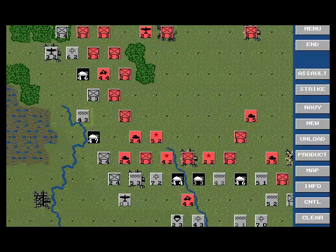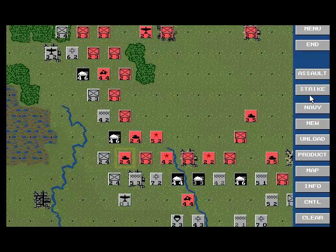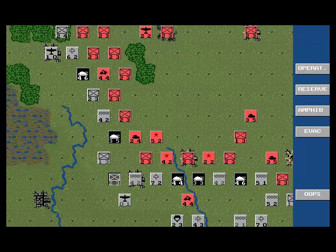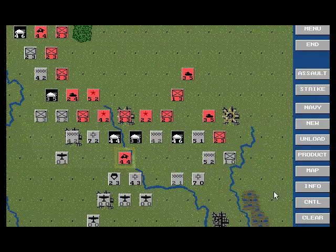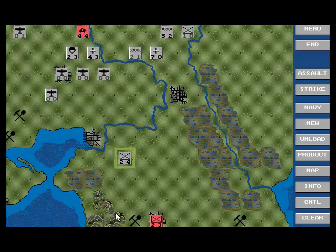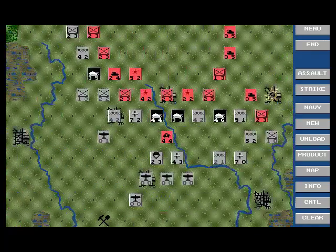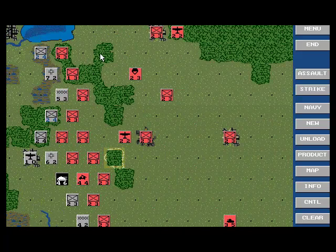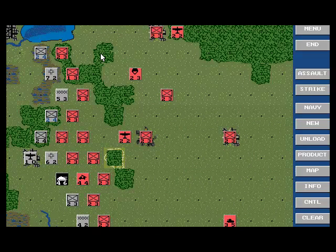No reason not to advance a little bit here. Should I attack him? Should I bomb him? Yeah, I can bomb him with my unit in Smolensk. I'll keep that unit over there, and that's probably the end of the impulse.